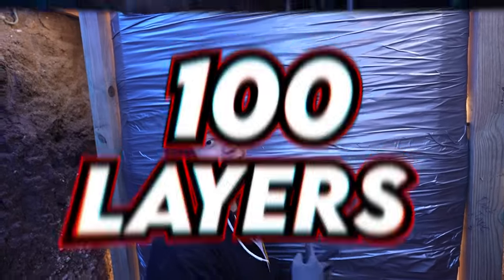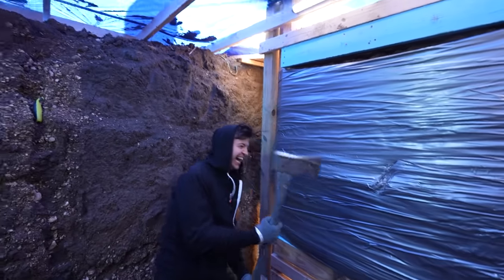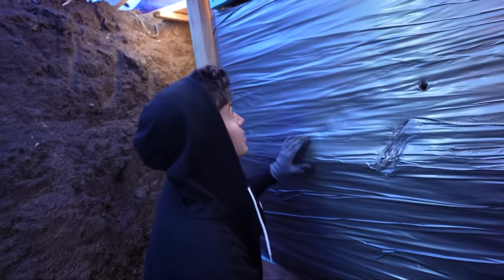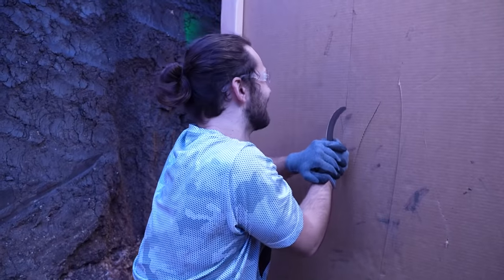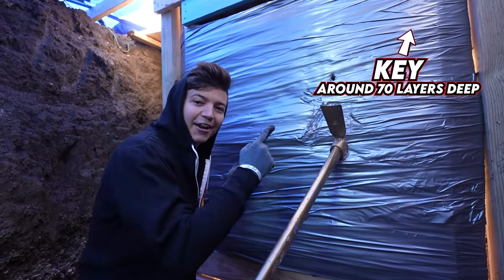We dug a hundred thousand pounds of dirt to build a hundred layers underground. Three, two, one, go! You just started with the axe — it's like the best weapon. I just want to make sure we have no accidents. So this is a hundred layers of duct tape and there is dirt oozing out of the hundred layers of duct tape. The only way to escape from the underground hundred layers is to find a key in our layers that unlocks the ladder in the center.